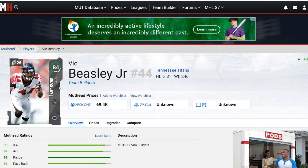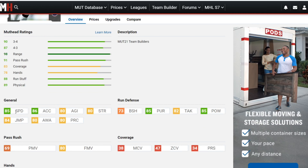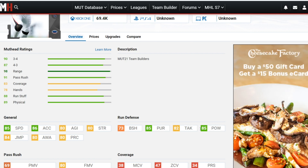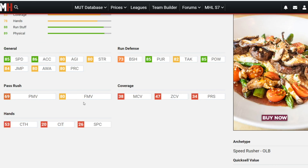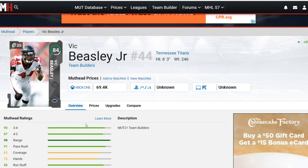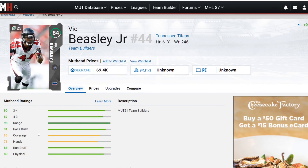The final team builder on the list is Vic Beasley Jr., who went from the Falcons to the Titans. I really like this card simply because he's got insane speed off the edge: 85 speed, 86 acceleration, 80 agility, 80 strength. He's going to be able to get off the edge very well for a lot of teams. He's got decent finesse and power moves, and his hit power means when he does get through he'll lay the boomstick. Overall a very good edge rusher.